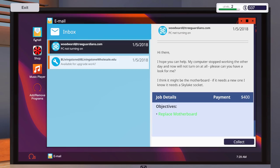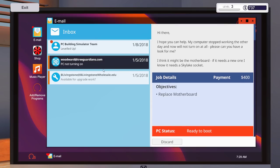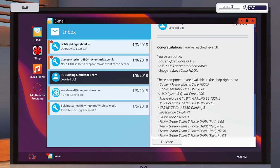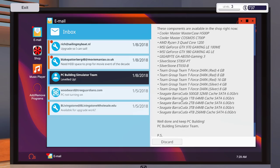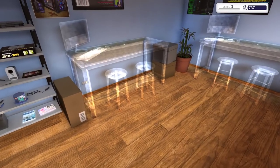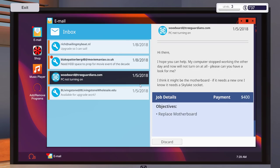400 bucks - nice! We got quad core Ryzen CPUs now. It's really amazing how they got licenses for Ryzen, AMD, Seagate, Cooler Master - that is so cool. Next milestone - level 3! Now we should be able to get another workbench. How much is it? 1.5 thousand - maybe not today, but eventually.